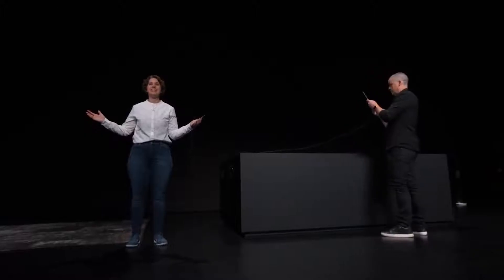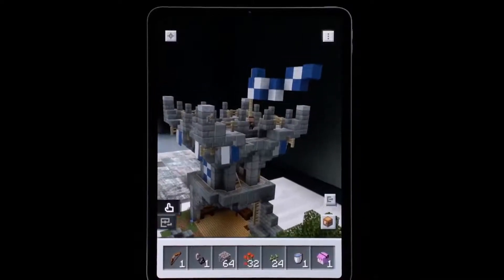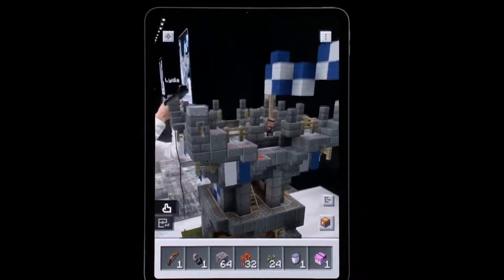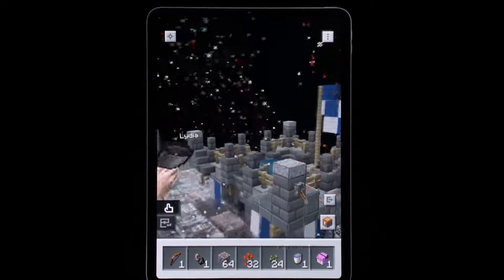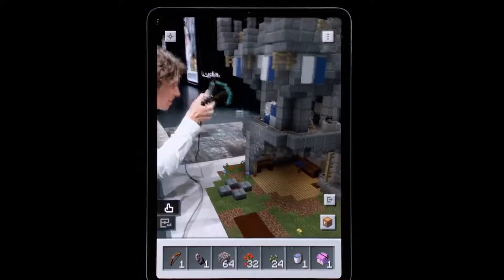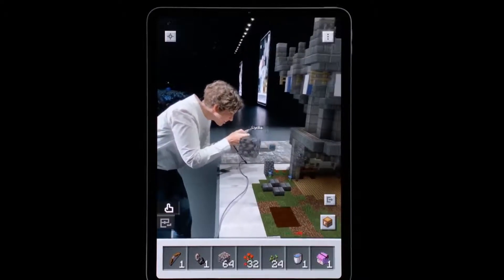This is Minecraft Earth. Let's start with the basics. This is a real, living, breathing Minecraft world right on your tabletop, with redstone circuitry, fireworks, flowing water. You can break anything. You can play with your mobs. And when I look at Lydia, I can see what tool she's holding and I can see her name.